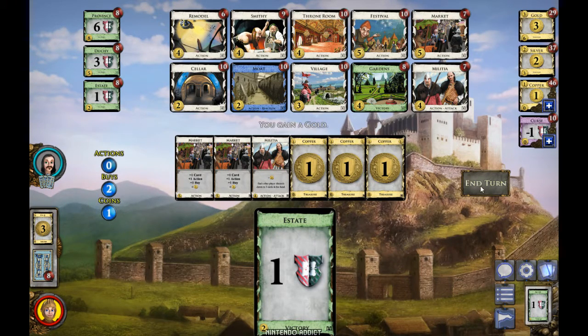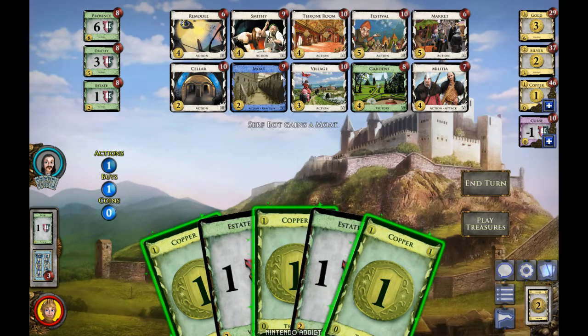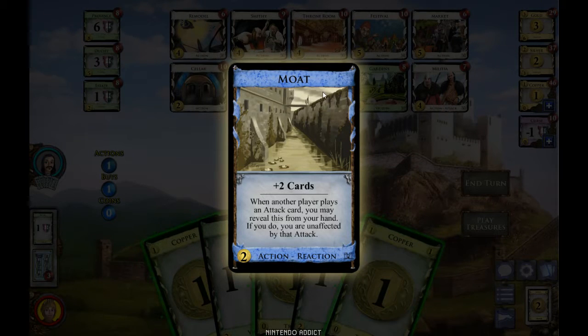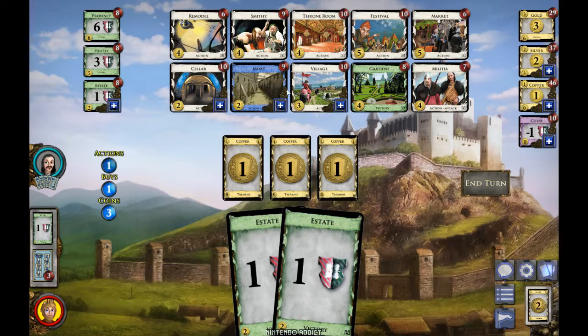They just bought the Moat. When you play it, you draw two cards, which isn't a great effect especially since you don't get another action from it. But when another player plays an attack card, you may reveal this card from your hand, and if you do, you're unaffected by that attack. It's blue, and all blue cards are reactions. So if you're holding a Moat and someone plays the Militia, you just show it and you don't have to discard.